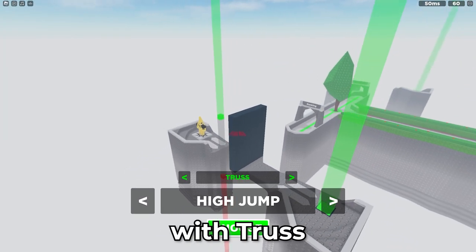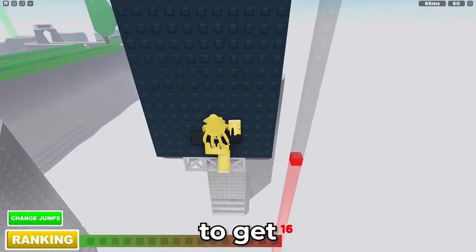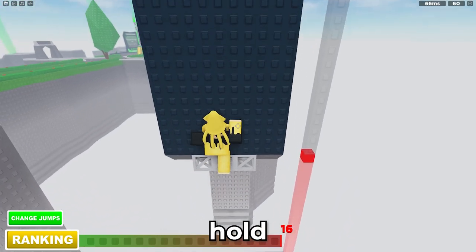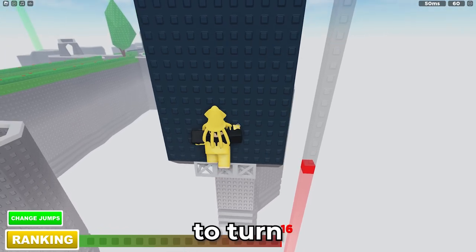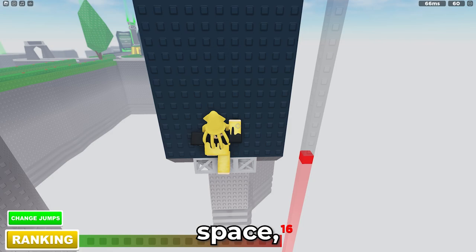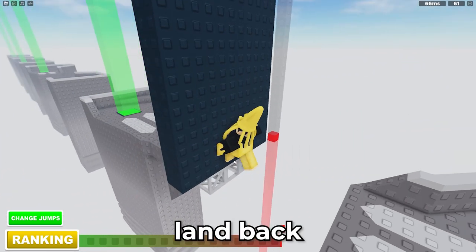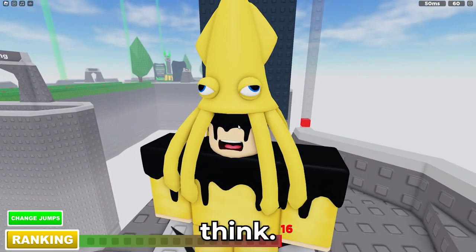Now we'll go through the glitches, starting with the truss flick. Jump onto the truss, hold W, make sure you're at the tippy top. Turn to the right very quickly, press space, then tap W — tap W so you can land back on the truss. It's much easier than you think.